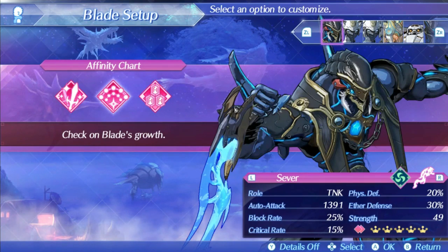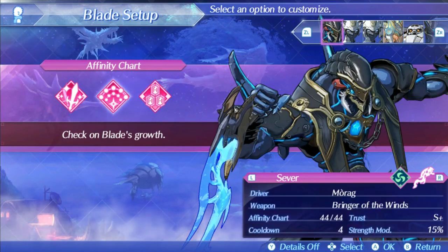His stat mod is a 15% strength mod, and his weapon even comes with the bonus effect of granting plus 50 strength, so it's a bit clear that he's more of an offensive-oriented tank just based on his stats. His cooldown is 4, which is about the average for this game, and he has decent availability. His skill tree is what really matters, so let's take a look at that.